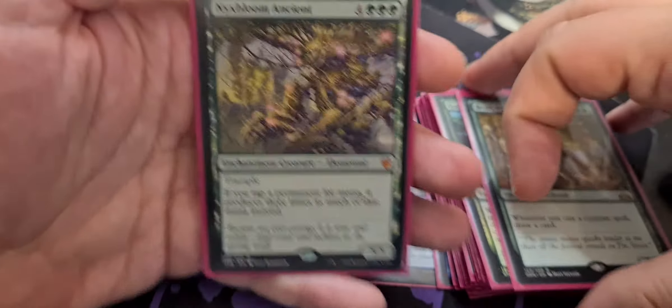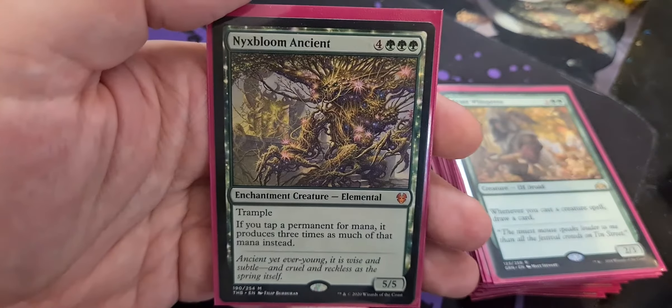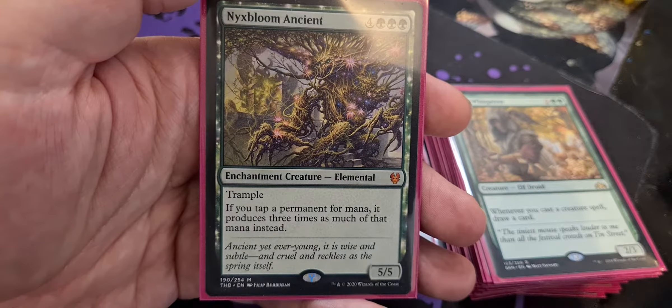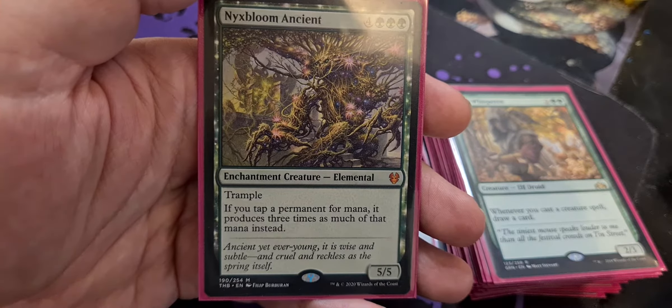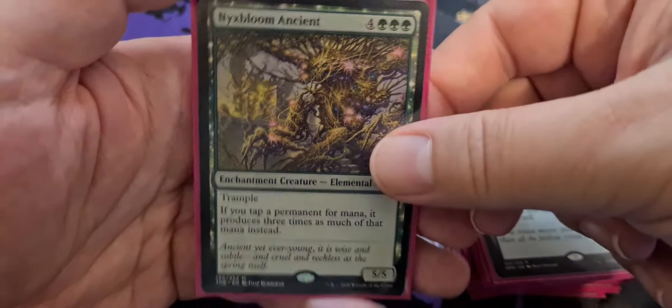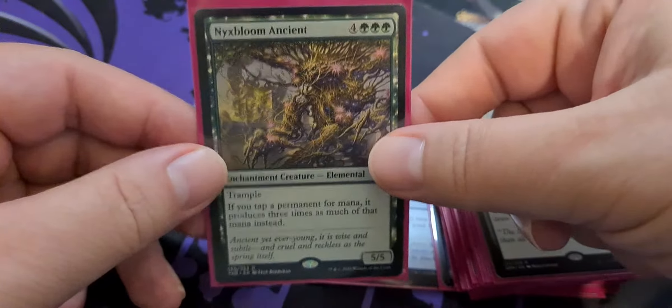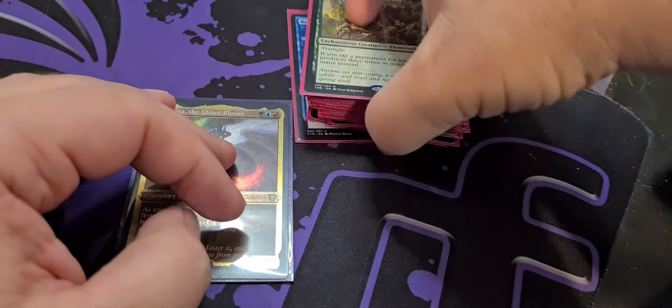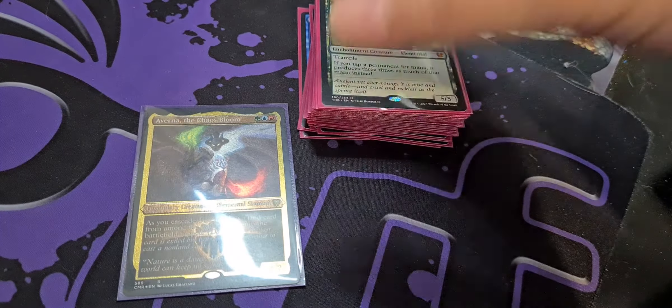And then we have Nyxbloom Ancient — four colorless, green, green, green for an elemental 5-5 with trample. If you tap a permanent for mana, it produces three times that much mana instead. Which is just a massive, massive, massive sexy mana doubler, if that's your kind of fancy.